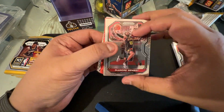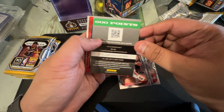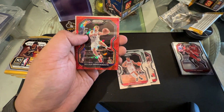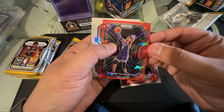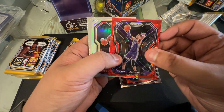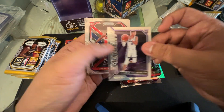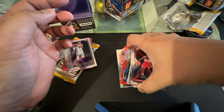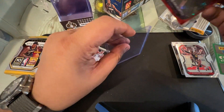Pack number two — we have DeAndre Bembry, Kemba Walker, Goran Dragic. There's a Panini Rewards code here. We also have Bojan Bogdanovic, and then — wow — Tyrese Halliburton cracked ice! Centering is okay, a little bit to the left but workable. Good hit! And actually a double — two Tyrese Halliburton cards. Panalo! We might be able to get these graded.